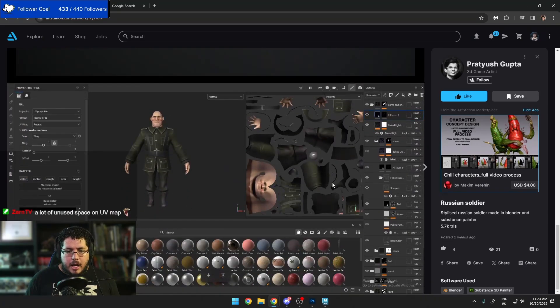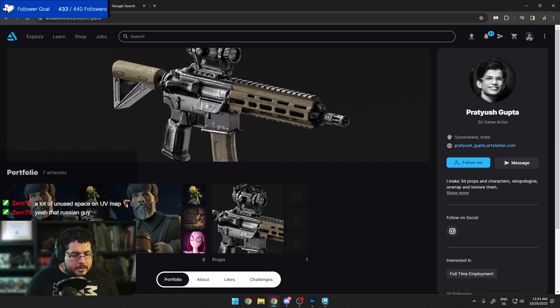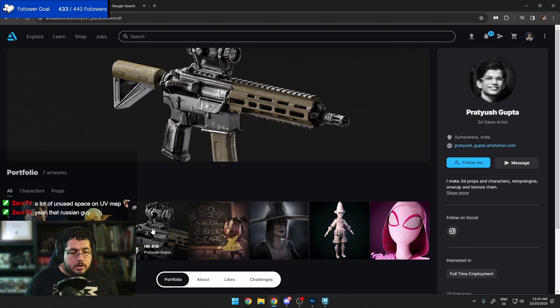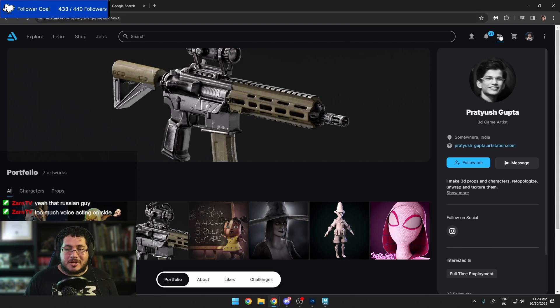The UV maps could definitely be improved. You have cool pieces — I can see you're going for stylized characters. Keep pushing that. We do have the ZBrush Stylized Character Creation course, which is a very cool course where we go over a whole character with a lot of props. You might want to check that out on our Udemy page.